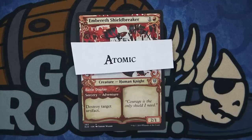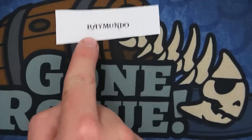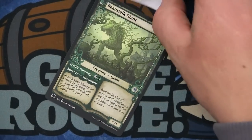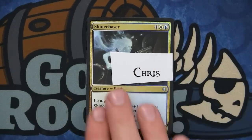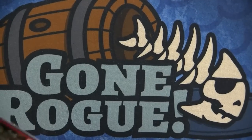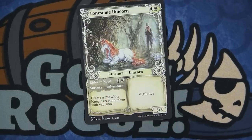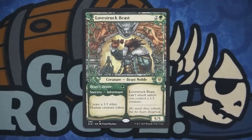The Ambertooth Shieldbreaker goes to Atomic — it might be Ramudo, check your address too. Hey, everyone check your address — we're getting some bounce-back stuff. The Beanstalk Giant goes to Ramudo. The Steel Chaser goes to Chris James with the Hypnotic Sprite — that's a cool card too. The Skull Knocker Ogre goes to Benjamin. The Lonesome Unicorn goes to Jay. Lovestruck Beast — I like that artwork too — goes to Jeff.